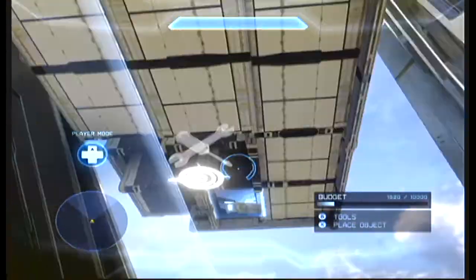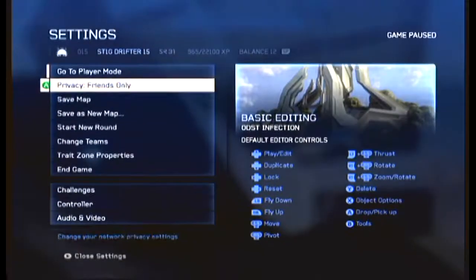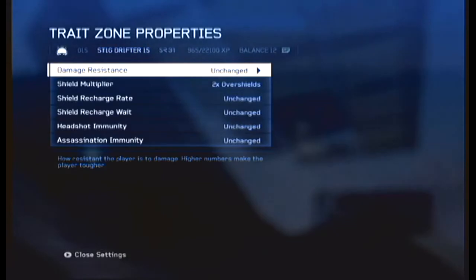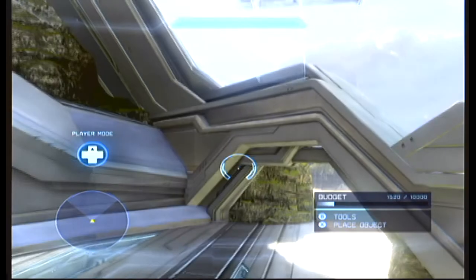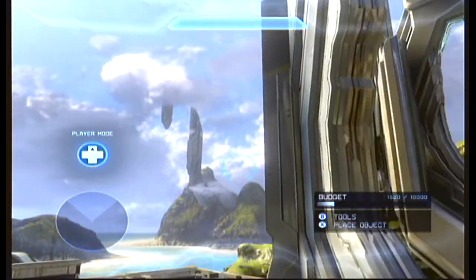Basically, I put a trait zone down here, just put it to normal, we made it go long so you can see. Then go down here — shields and health — I put two overshields on because that should save you from dying. I hope this tutorial helps you guys. Remember to rate, comment, and subscribe. See you soon.